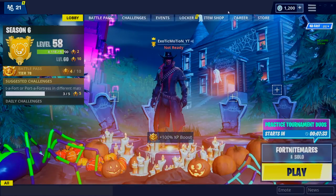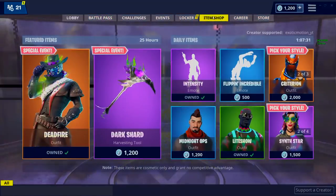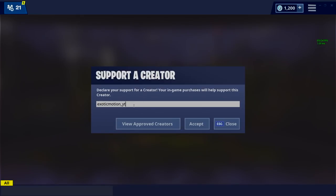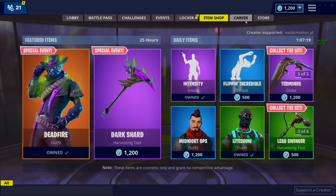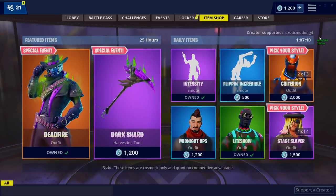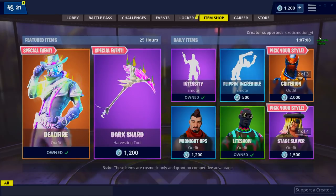Before we start the video, your boy is teamed up with Fortnite. If you go to the item shop and at the bottom right corner it says 'support a creator', click on that and type in exoticmotion_YT. You guys are going to be hooking your boy up. Tweet a picture of this to me and I will be giving you guys free V-Bucks — I'm doing a giveaway. Everyone that tweets it out to me, I will be picking a winner once a week.